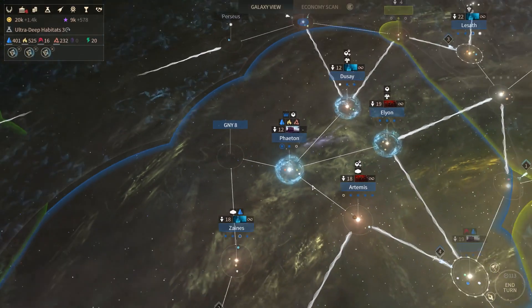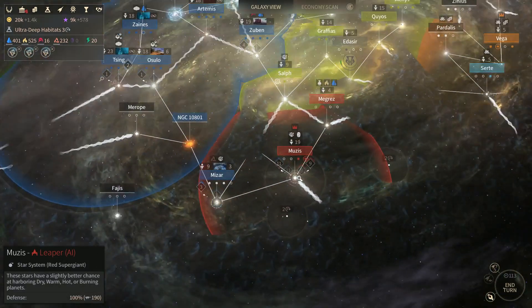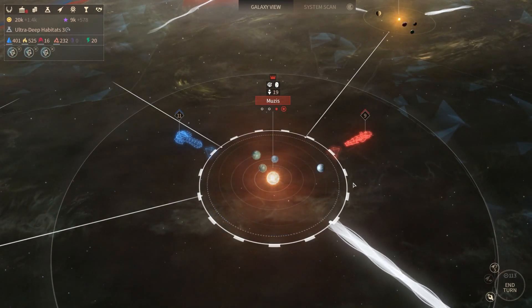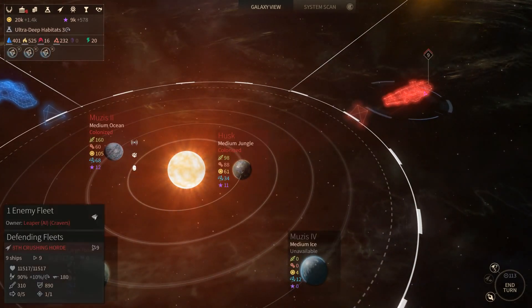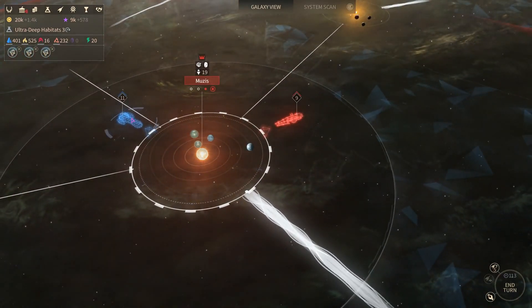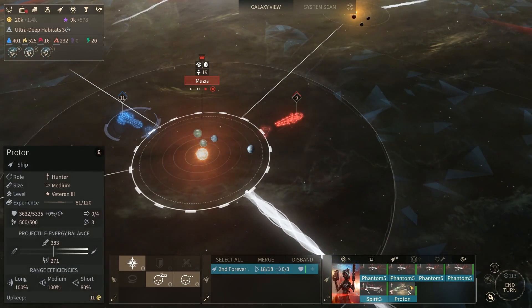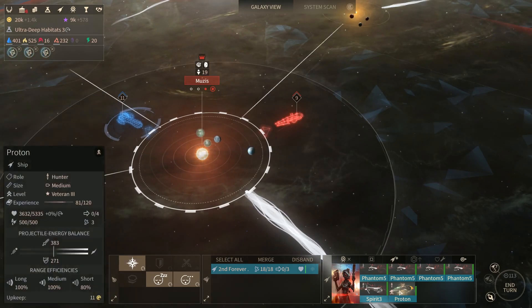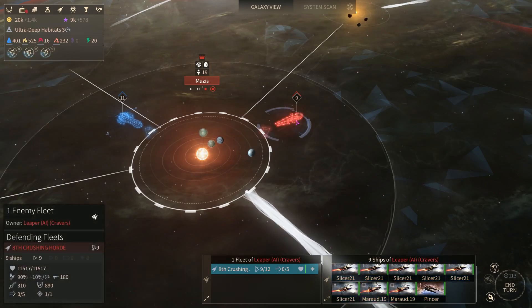Welcome back to Endless Space 2 with Riftborn. We just had a big battle over Moses, the capital world of the Reaper. He has nine ships there now and we have 11. We're in decent shape still, and we do want to attack. That proton took some damage, but still has 500 manpower left. They have nine ships here.